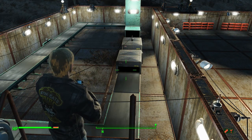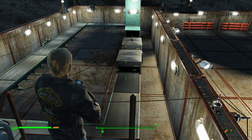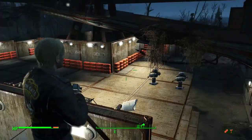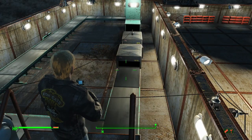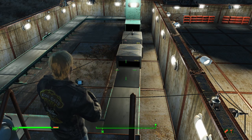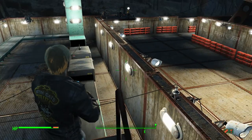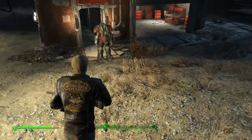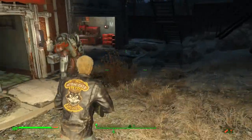If you went and got the Quantum Power Armor from Nuka World and wanted to duplicate it and give it to your companion — that's what I do, especially if you play in Survival mode. In Normal and other modes you don't really need Power Armor — it's pretty useless. When I first started playing I didn't even know why it was in the game, but when you start playing Survival you learn very quickly how useful it is. It does save you from landmines and grenades, though you still die quite quickly in it.